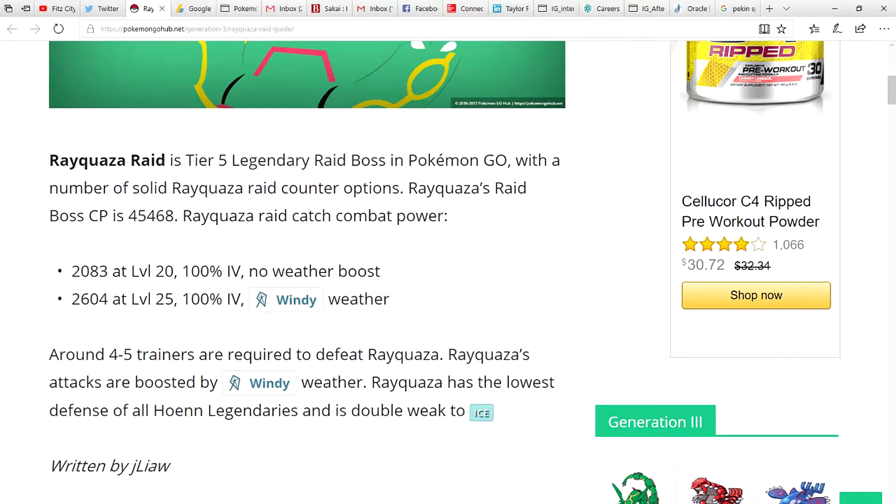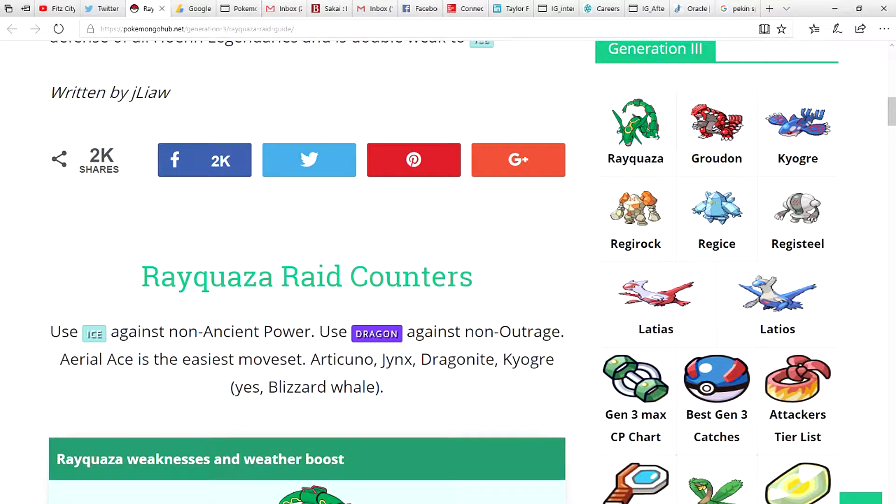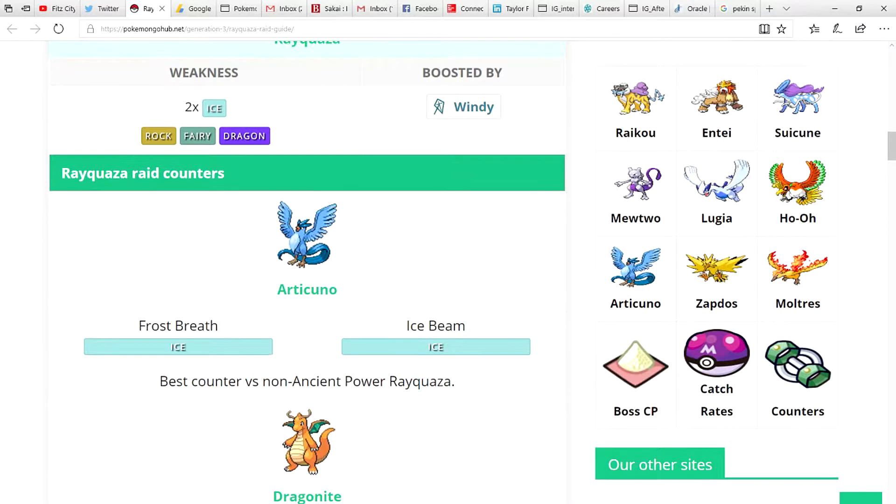At level 20 at 100%, Rayquaza is 2083 CP, and then with a weather boost you're looking at the magical number of 2604 for windy weather. Rayquaza is four times weak to ice if you're talking about the main series game, but it also has a double weakness to rock, fairy, and dragon.